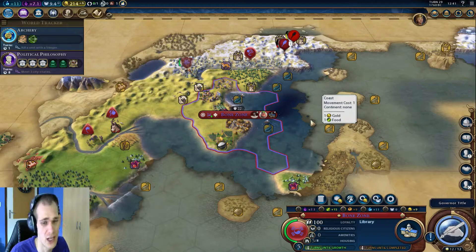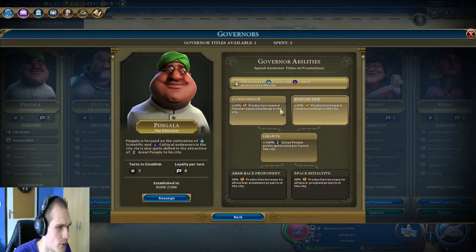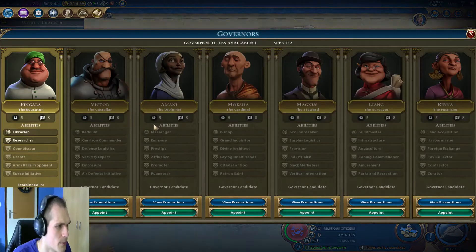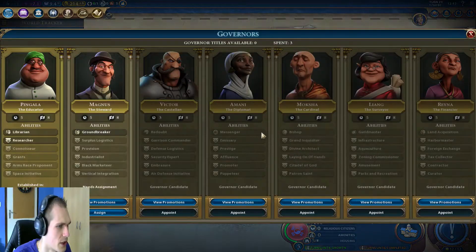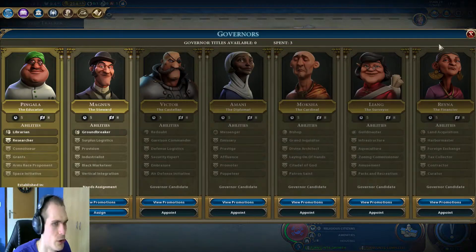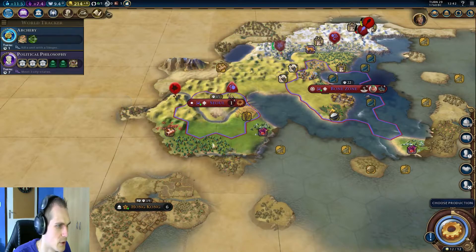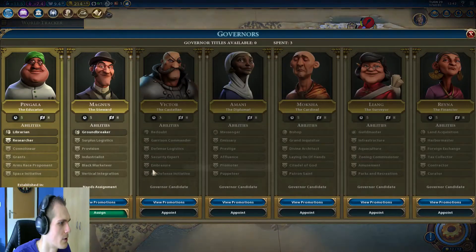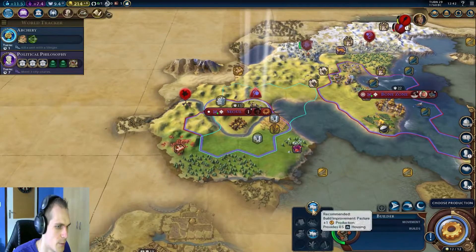I'm gonna go for Governor Magnus, and we're gonna cancel the current assignment. We are gonna set him in our new city - put him over here, settle the city first, and then go to our governors and assign him to Seoul, which might be renamed in the future. And we're gonna make a pasture right away.